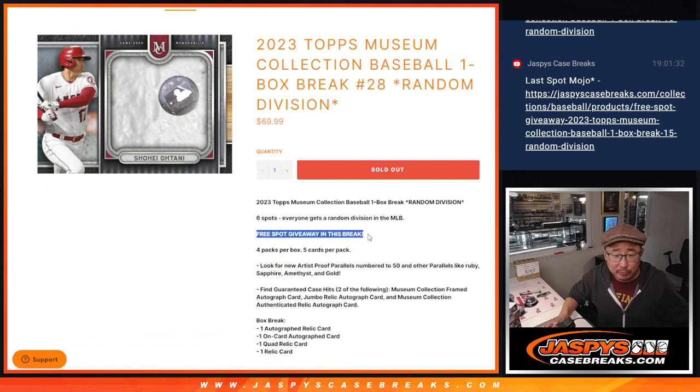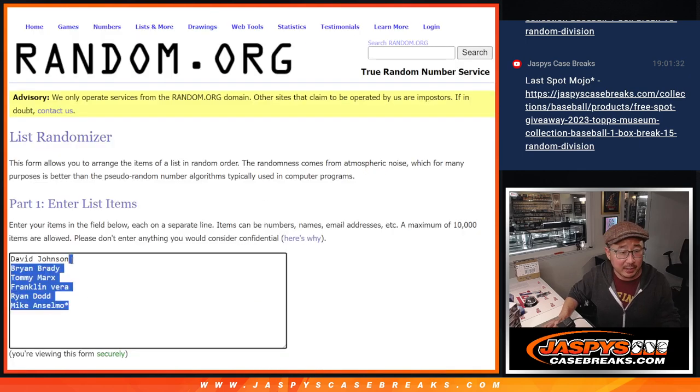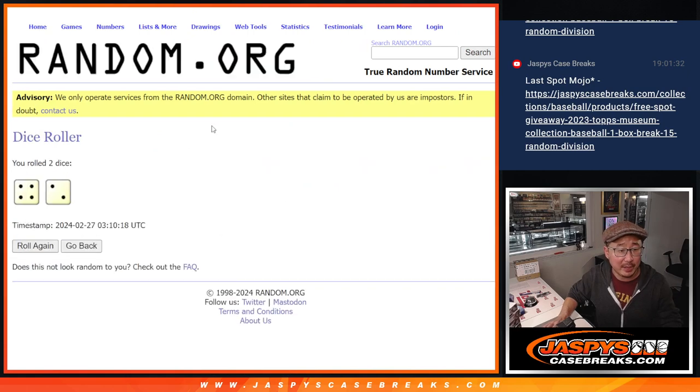There's no free spot giveaway in this one, but all cards obviously ship. All six spots are sold — thanks to this group for making it happen. There are all the divisions right there. Let's roll it and randomize it.